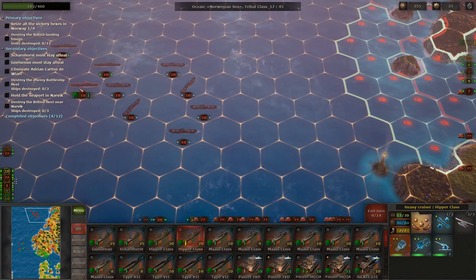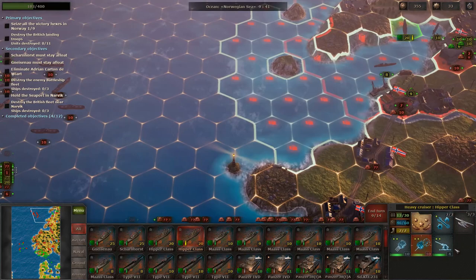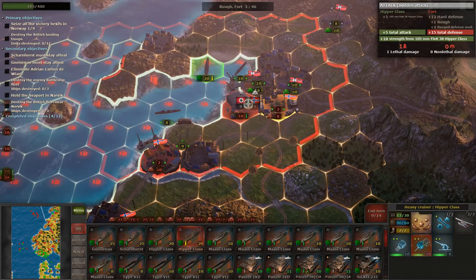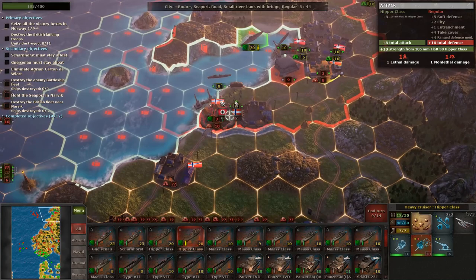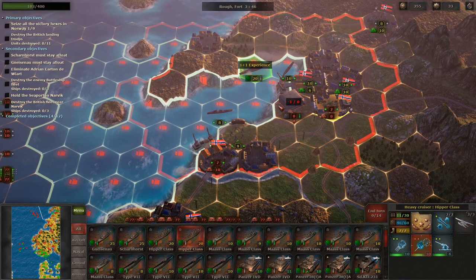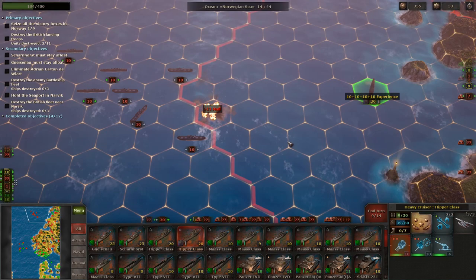Looks like we won't be able to attack the destroyers unfortunately, but we could wreak havoc on these two transports. We cannot shoot at anybody with our secondary gun, so we should probably use it on the units around here. Let's fire on the fort and then move forward to do some damage to these guys — we'll probably sink both of those. There we go, beautiful.